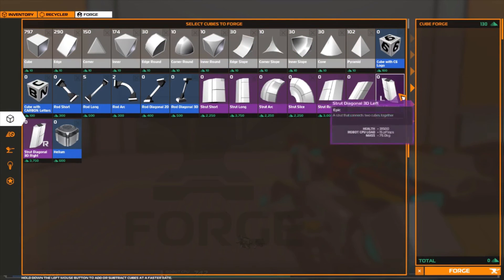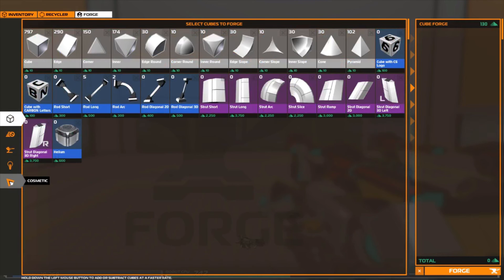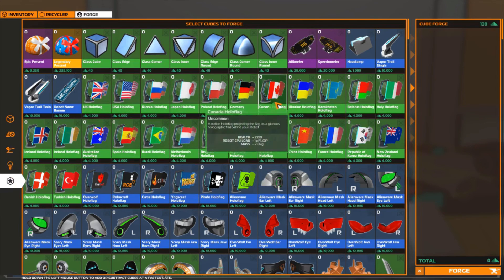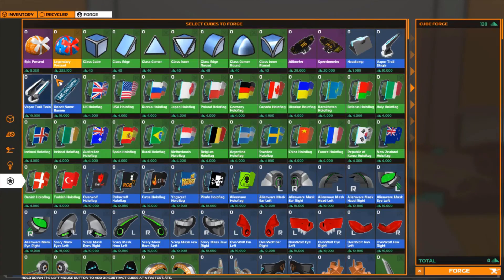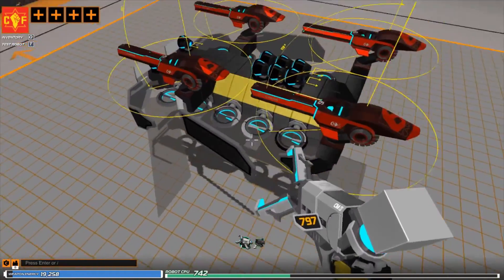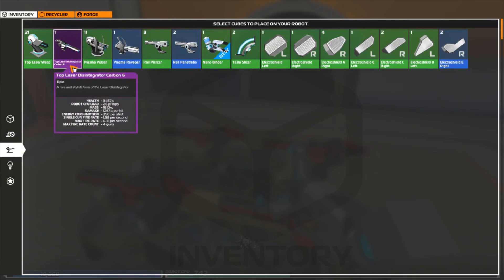Oh, you can forge these up! These are what you can buy. So I went into where we can buy stuff — they're all kind of changed up. This is actually a pretty cool game. It's a build-a-bot, fight-em game, pretty much. Right now, we have four giant lasers on here — the top laser disintegrator, carbon-6.